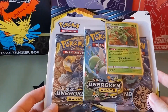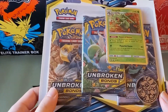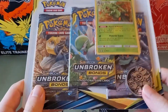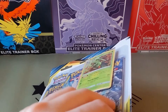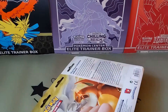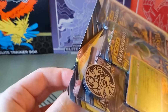Today, let's open this Unbroken Bonds 3-pack blister that I snagged from Pokemon Center. It's got a Sceptile promo code and it looks like a Hydreigon coin. Unbroken Bonds, I don't think it's in print anymore, so I was pretty lucky to get them from Pokemon Center. I think the theory is they're unloading a lot of warehouses to prep for celebrations.